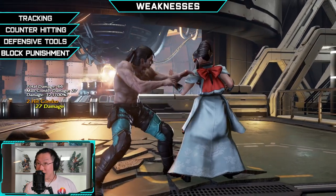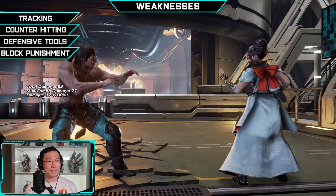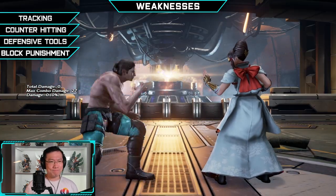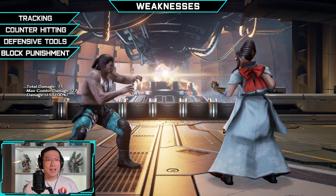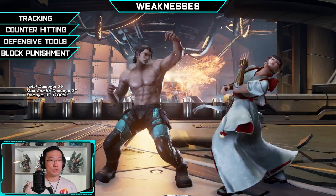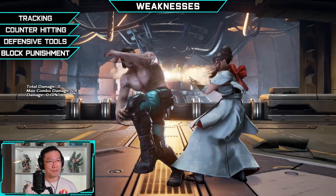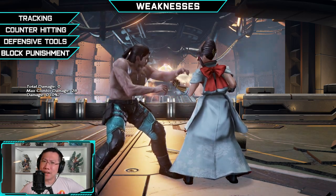To round out the last of Dragunov's glaring weaknesses, it's going to be his block punishment. At 10 frames he doesn't get much — 18 damage and some good plus frames, but that's about it. At 12 frames it's all right, but he has no 13-frame punisher, and his 14-frame punisher is really lackluster. His while-standing punishment is kind of generic, and while he does have a wall-bouncing 12-frame while-standing punisher, hitboxes are a real thing. His block punishment is really something to be desired.